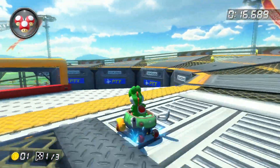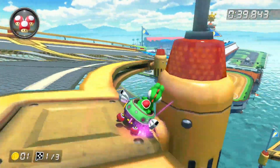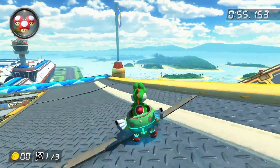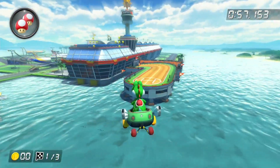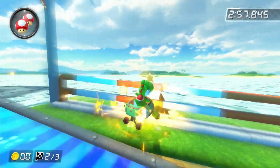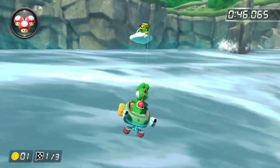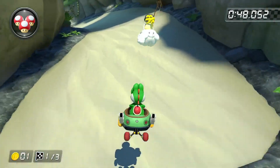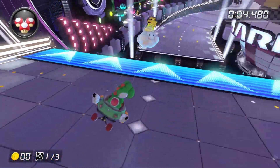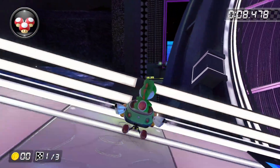Sunshine Airport had two gliders — one to get up to a floating platform and one to get down from it. I managed to clear the one going down using a mushroom and floating through the air, but I couldn't get past the cannon glider launching you up to the platform, so I gave up on Sunshine Airport. Thankfully, Lakitu took me past the glider on Dolphin Shoals after I fell off. Electrodome seemed easy but I realized you couldn't fall off or drift off the first glider, making it impossible.